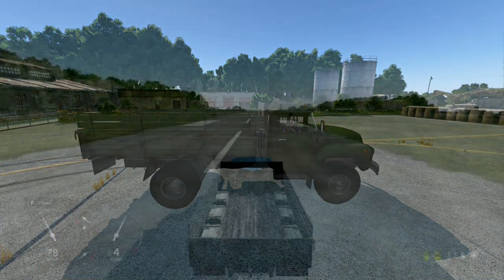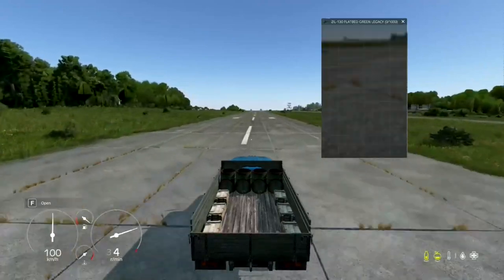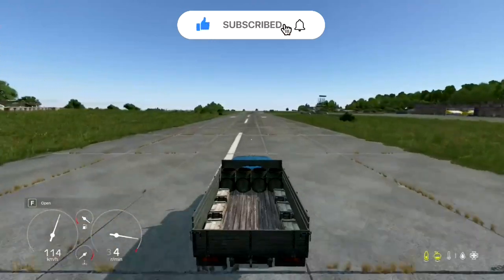This truck is sure to turn heads on the road, with a whopping 10 seats, 1,000 inventory slots for all your cargo needs, and a generous 175 liters fuel capacity. You can take your crew and all your gear on the road with ease.